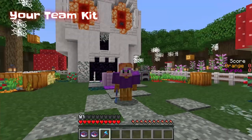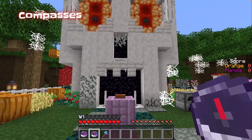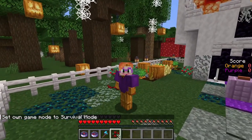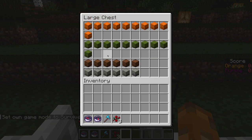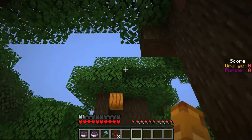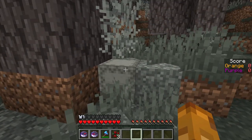This is your team kit. It consists of one team jersey that you should wear throughout the game, one silk-touch axe for harvesting creaking hearts, and two compasses — one pointing to your base and one to the enemy base. There is a little bit of food, but not much, so you need to plan ahead and use your environment to survive. There are also loot boxes hidden around: ten easy orange boxes nearby, ten medium green boxes with slightly better loot, six valuable brown boxes, and six super valuable grey boxes. Grey boxes are well hidden in the Pale Garden and are well worth searching for.